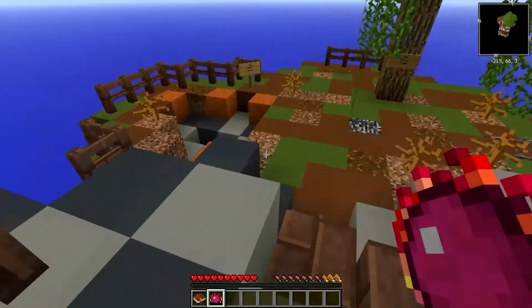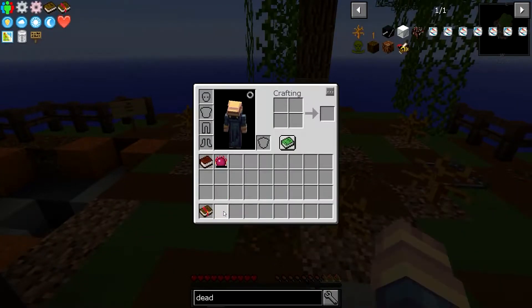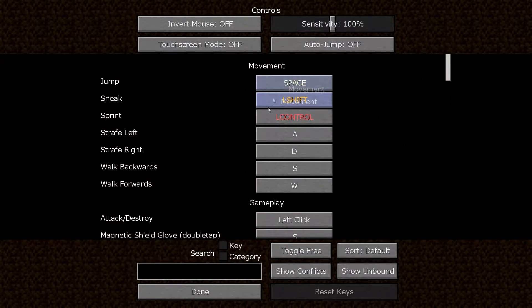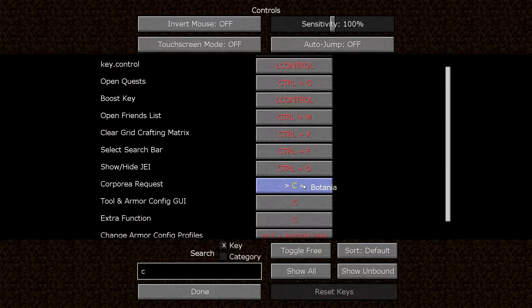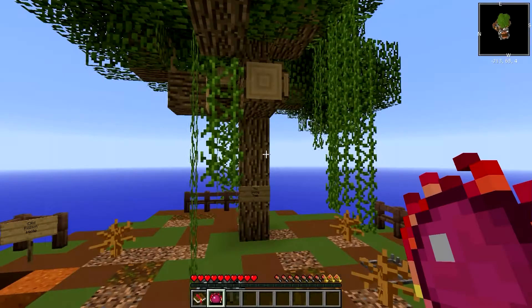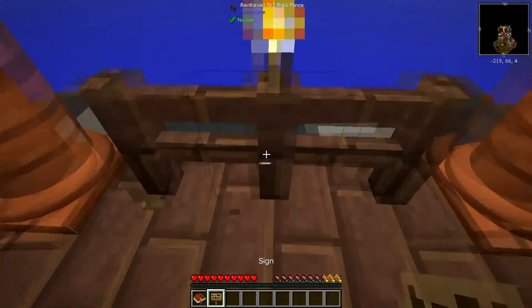You can shift and right click - let me show you that. There's the upgrade kit. There we go - there's a crafting grid, so you can craft in there if you need to. Pick up the sign, do whatever you want with it.